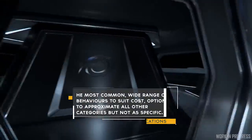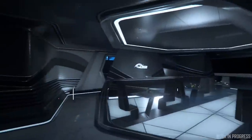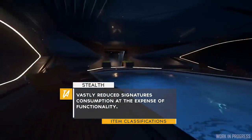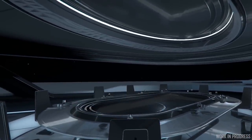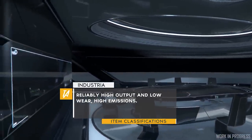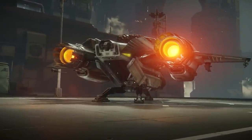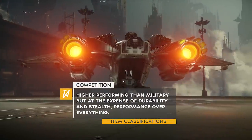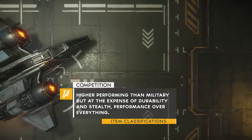Next up is the civilian classification — the most common and widely used, offering a good middle ground in terms of cost. The third classification is stealth, which vastly reduces the signature and emissions at the expense of functionality — for example, it might be slightly lacking in speed but have a very low IR signature. Number four is industry — reliable output and low wear rate but high emissions, making it ideal for long-distance space trucking back and forth.